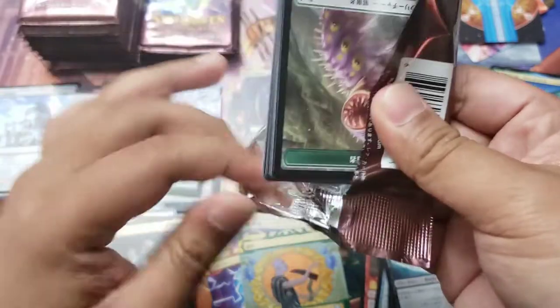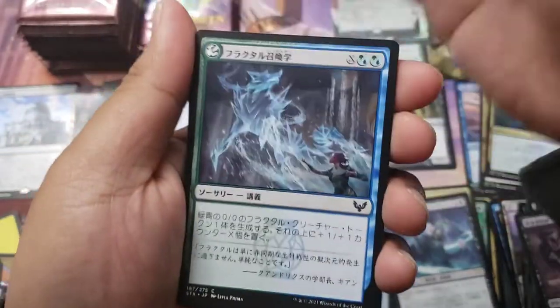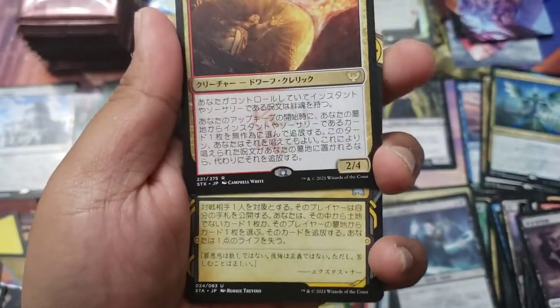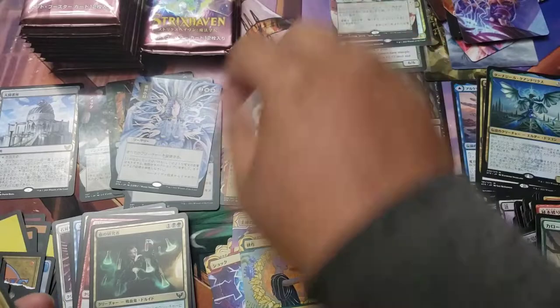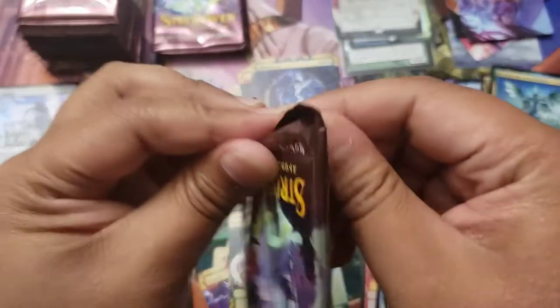Should I just keep opening Strixhaven and not do Modern Horizons? I keep getting the hits! We got the Lore Mage with an Agonizing Remorse and a foil lesson. Next pack - we got Magma Opus for another mythic. Beautiful! Fury Calm Snarl in the same pack with a Grape Shot - triple rare pack, very nice.